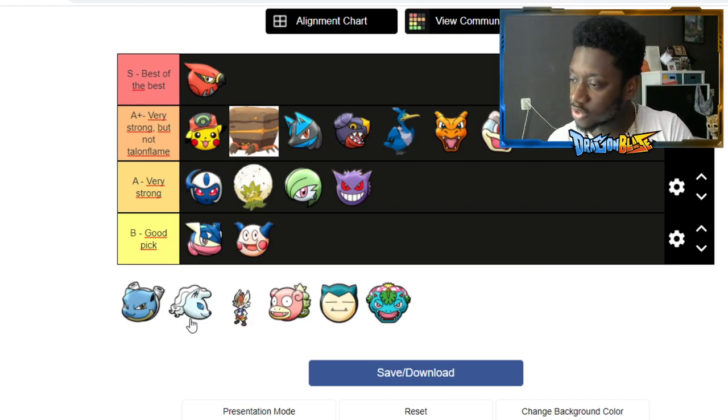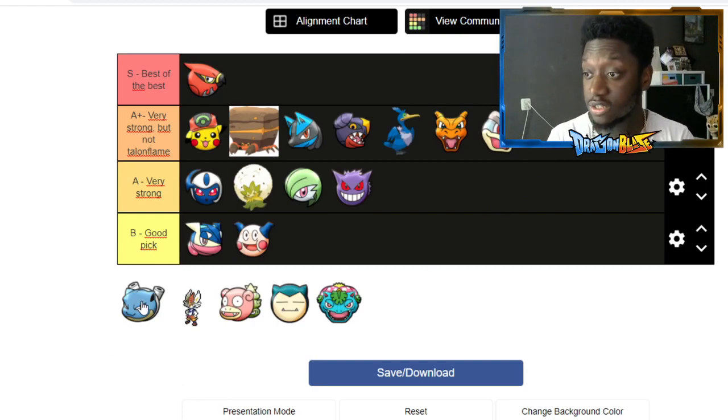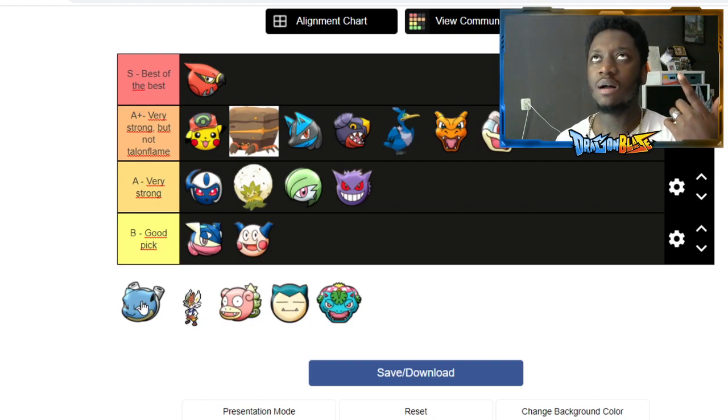Alolan Ninetales goes into A+ because I think this character is ridiculously strong and very versatile — you can use it as a support. Slowing with basic attacks, and I think you get the freeze after like three or four hits. Very strong. Dazzling Gleam is very good for supporting, you can help teammates with Blizzard. The ult is sometimes a bit lacking because the startup can get you killed, but overall still excellent.